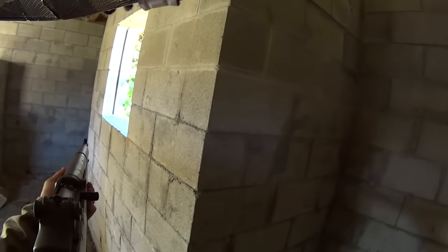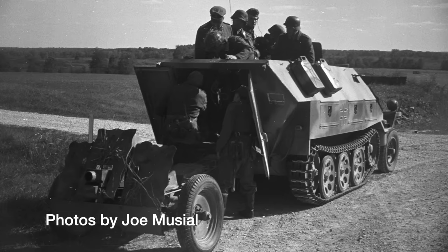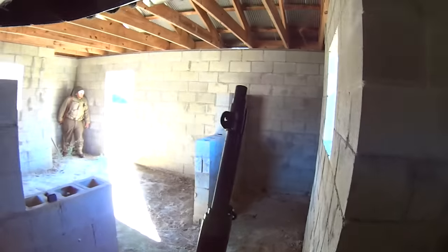Hey guys, welcome back to another World War 2 reenactment video. This is kind of a part two to the last video I posted of the reenactment at the Camp Atterbury military base. We were mostly fighting in these small buildings and defending them from the Germans. After that there was a lull in the action — we ate some lunch — but right as we finished, the Germans attacked us with a Marder tank destroyer, a half-track, some other vehicles, and a bunch of infantry. As usual I'll be coming in with voiceovers to explain stuff, but just sit back and watch me portray a World War II soldier fighting in France in 1944.